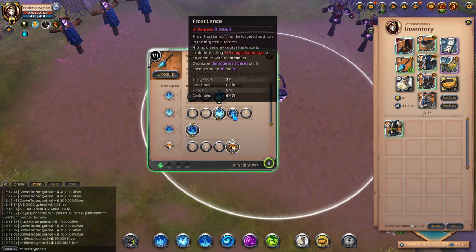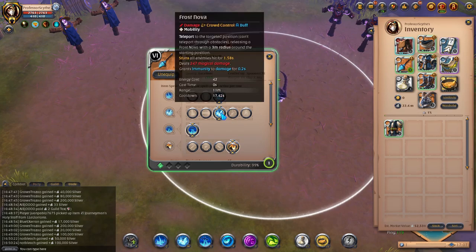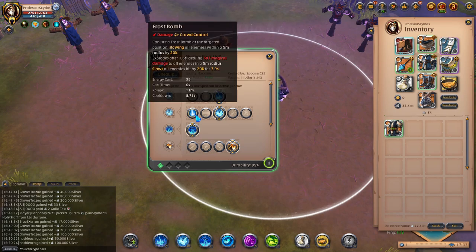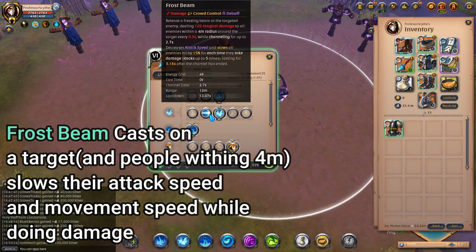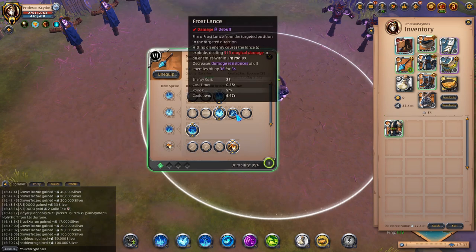There are a bunch of different abilities you can use for the W slot, but most of them apply just to PvE. The one for open world PvP you're going to be using is Frost Nova — absolutely the play for any type of PvP content because of the utility it brings. Frost Bomb slows all enemies by 20% and does damage in a radius. Frost Beam has you stand and channel. Frost Lance decreases damage resistance of enemies hit. Again, these are more PvE oriented.